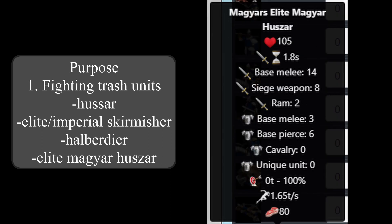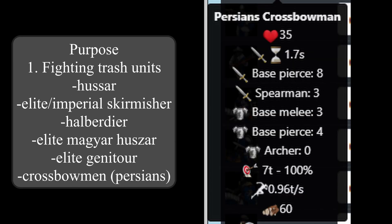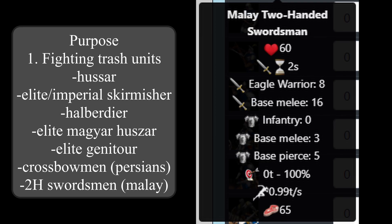The Magyar hussar line of the Magyars, so the elite Magyar hussar. The Genitour line of the Berbers, so the elite Genitour. The archer line of the Persians, so the crossbowmen, since the Persians don't have access to arbalisters. And of course the militia line of the Malay, so the two-handed swordsmen, since the Malay don't have access to champions.